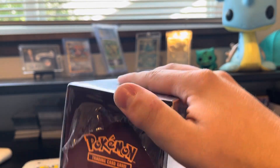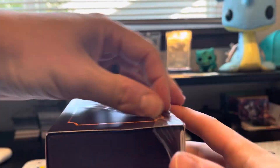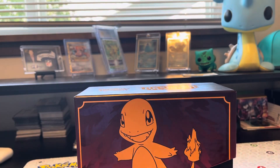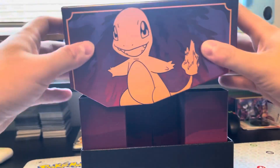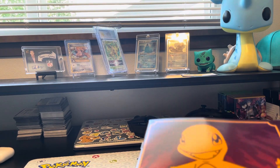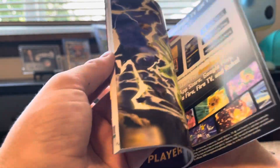Bear with me here as I break through the plastic wrap. I've seen some things on Instagram and social media floating around about the pull rates being absolutely cracked on this set. We're going to see if that is the case, but product looks really good. The ETB booklet player's guide feels pretty good. Love the texture and the foiling they have on the Charmander. I like that it's Charmander and not Charizard — feels like a unique take, even if they are going to stick with our overused fire lizard.